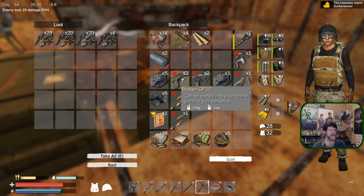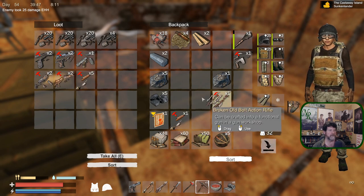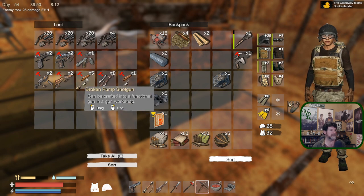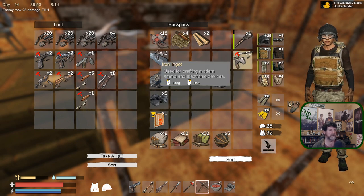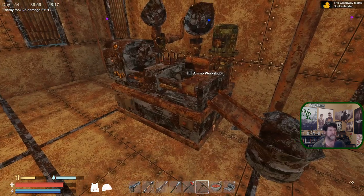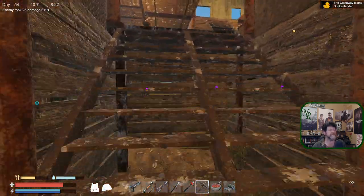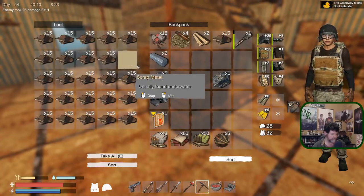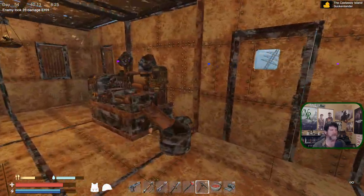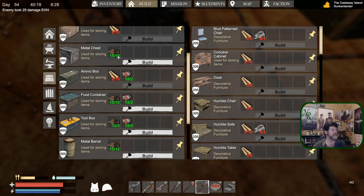Pistols right there, there's an SMG, rifles. What am I missing? Oh, there's one too many of those. Others kind of go here. What other containers do we have? Food, toolbox, metal barrels, a metal chest - sure, let's grab that. Over here, right there - I think that would be good. Build you.